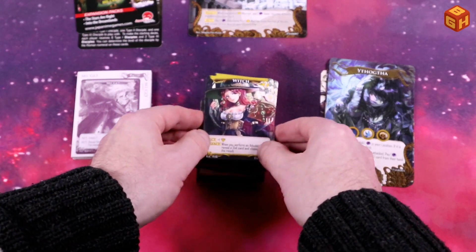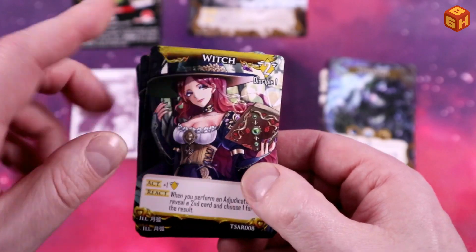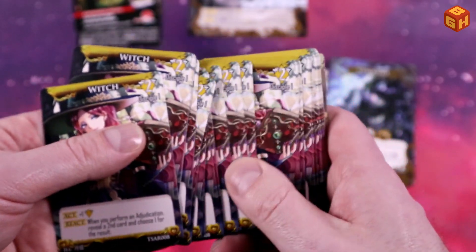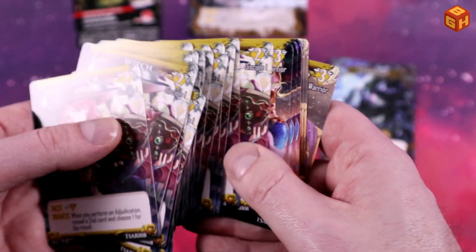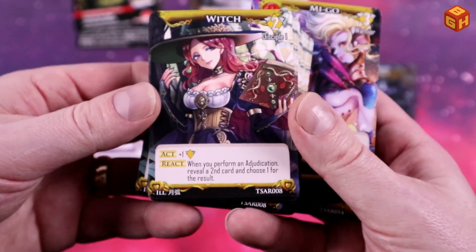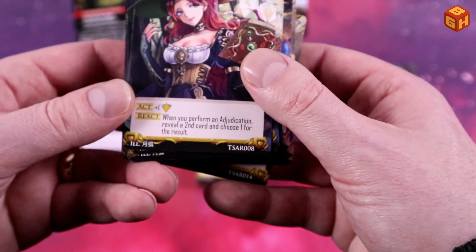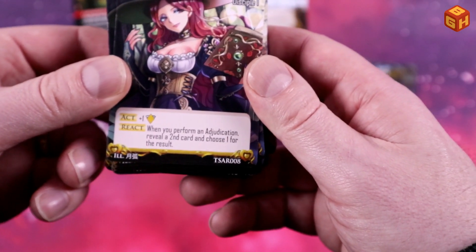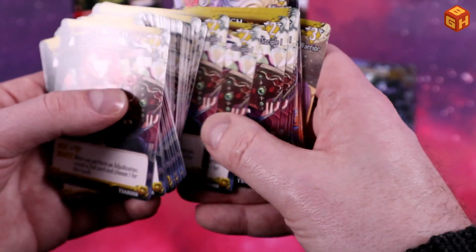We get a whole bunch of witches - the level one disciple, which costs two. There's a big stack of them and they technically never run out, just like the disciples in the core game. Looking at what they do: you get plus one to acquire something, and when you perform an adjudication, you reveal a second card and choose one for the result.